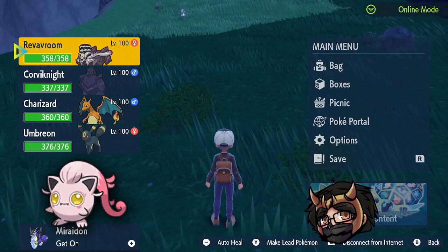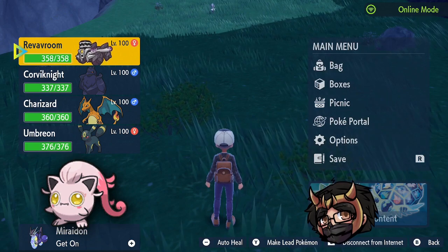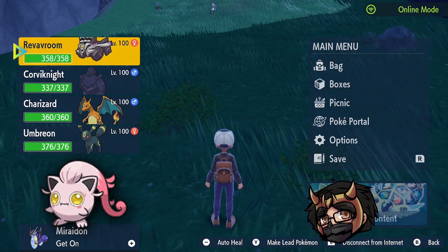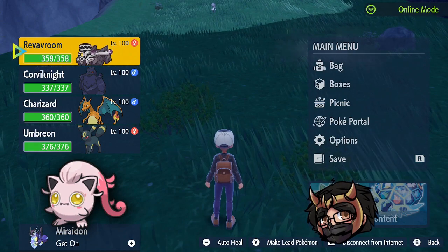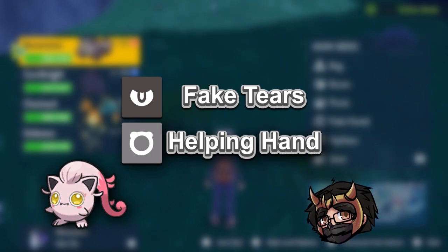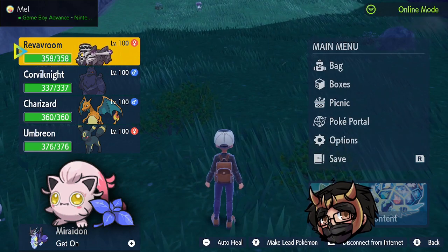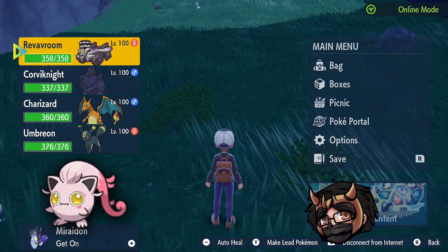It lacks in damage but makes up for it as a very good support. For Screamtail you're going to want HP defense EVs, as it has a little less defense than special defense. The moves you want are Fake Tears and Helping Hand. The nature should be Impish to raise defense while lowering special attack. Items: either a Citrus Berry or Leftovers.